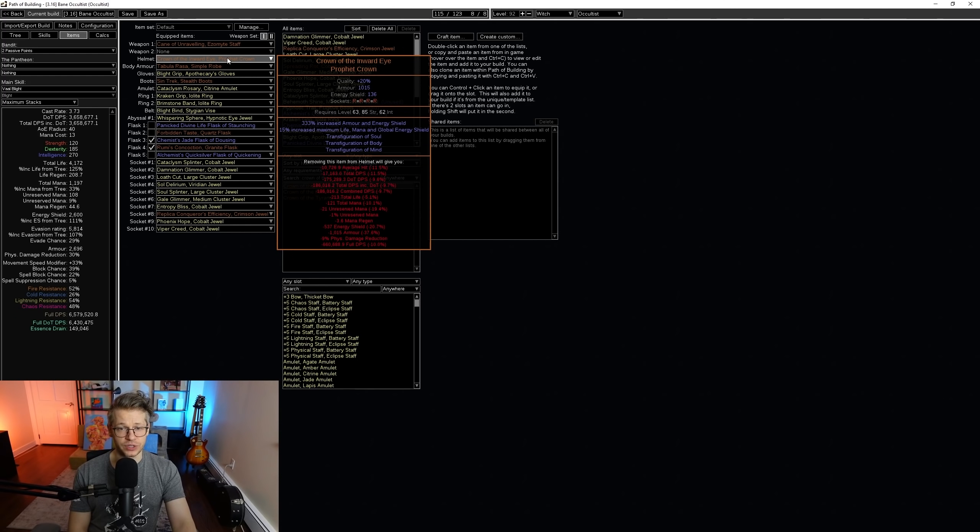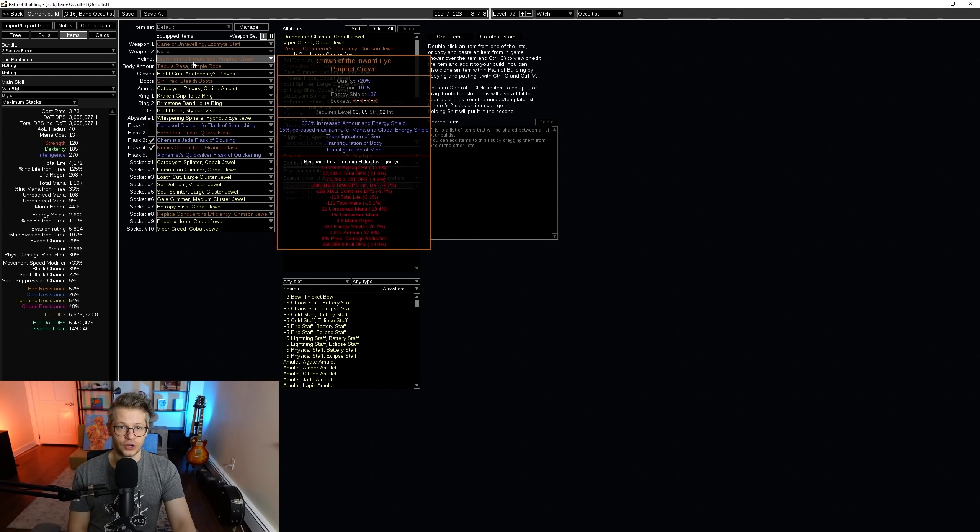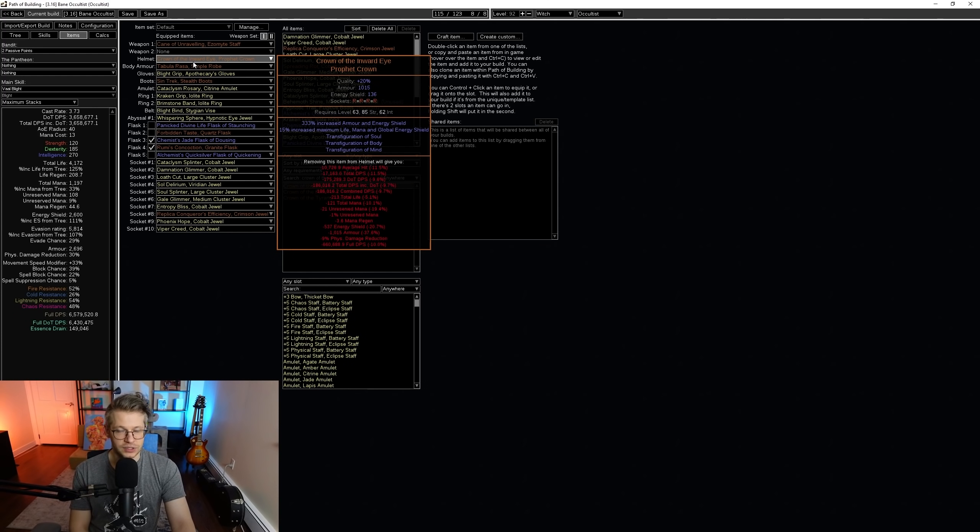I put on a Crown of the Inward Eye. As you can see, it doesn't do that much for us — it gives us 186,000 combined DPS and isn't even contributing that much, so it's just a little placeholder. This will cost an exalt or two early league, so just pretend it's a regular rare helmet with a little bit of damage on it.